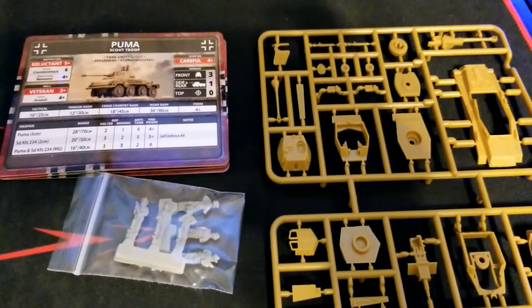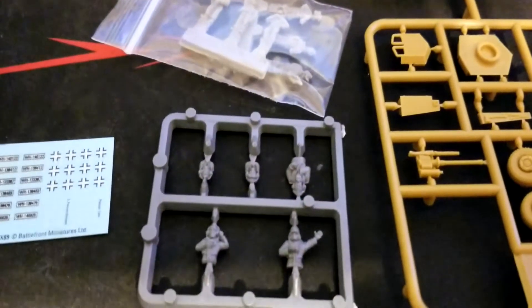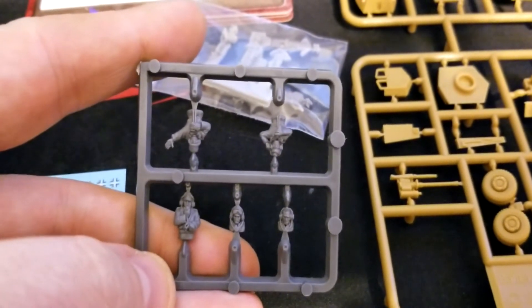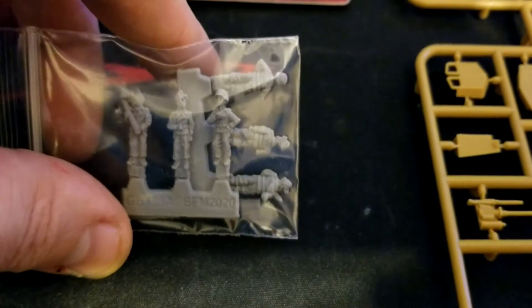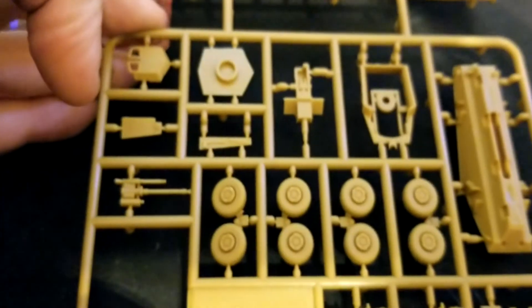Alright, we've got everything open. You get four of the main sprues plus some smaller components — the kind of standard commander/driver-commander sprue for your platoon leaders with different options. We also get a decal sheet with Panzer Lehr and 2nd Panzer Division markings — lots of goodies in a small package. There's also crew for the 7.5cm gun.